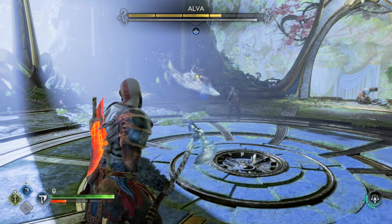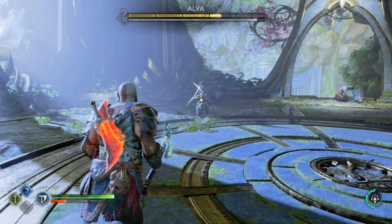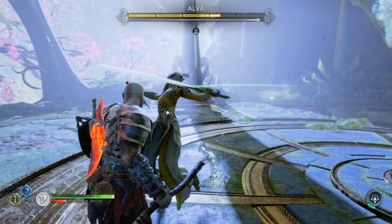Those red X ice swipes — I'm not sure how to call them — this attack you can just dodge by rolling.